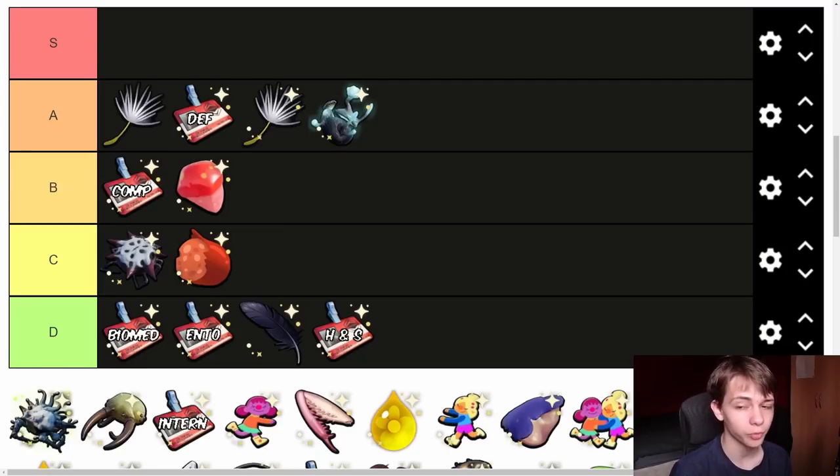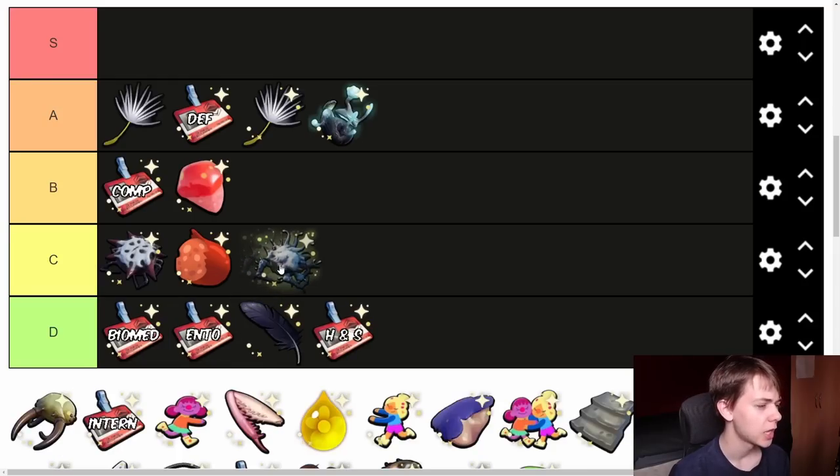Next we have the Infected Broodmother Trinket. It makes it so your summons can do explosive attacks when they attack. This sounds really good, but I can't understand why you'd want this over other trinkets, especially for a summoner build. I'm going to put this alongside the Broodmother Trinket in C tier — the Broodmother one does poison damage, this does explosive damage. They're on a similar level, and you just steal it using Rascal Rogue. There's a better summoner trinket later in the video.